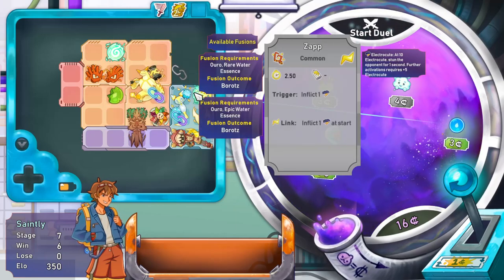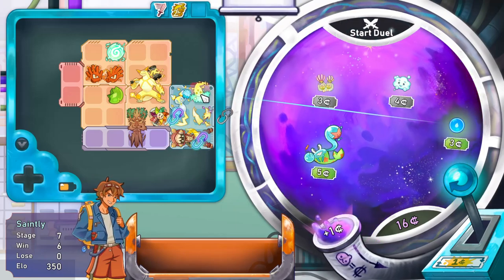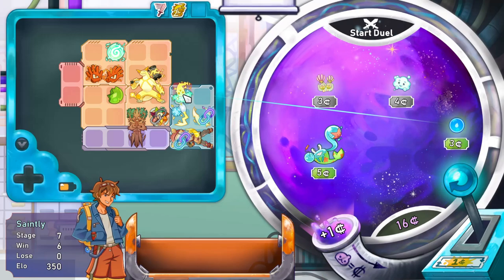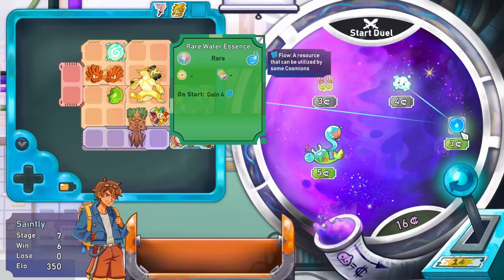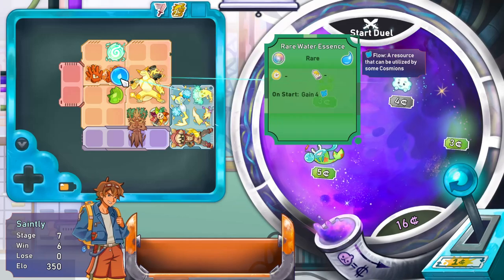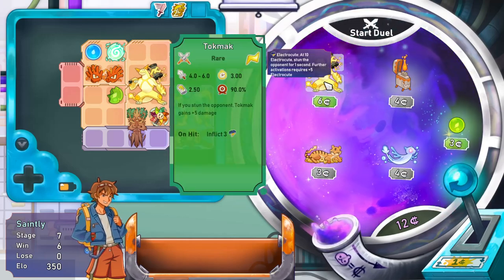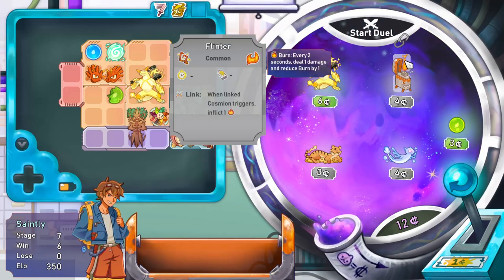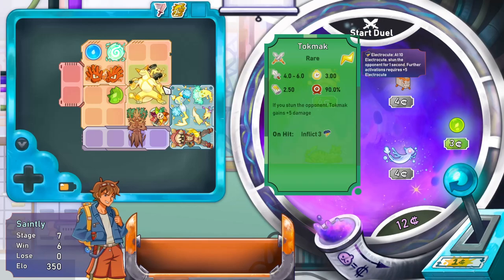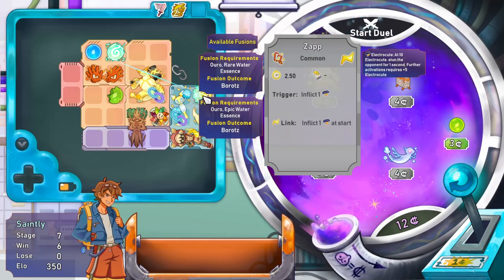I think two might be the best I can hope for at this stage. I'll grab the water essence just so we can eventually evolve him. Can these evolve? These ones - no. Flinter - what does he need? He needs an Auro. Still don't know what that is.